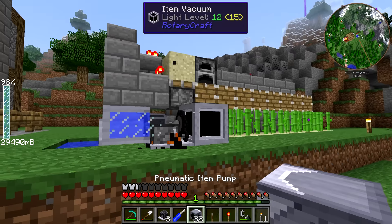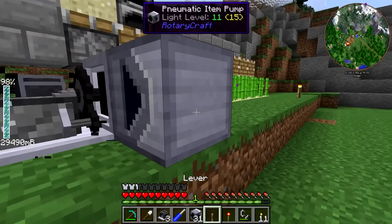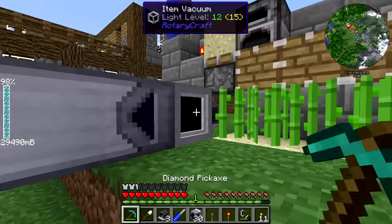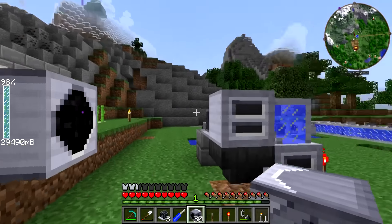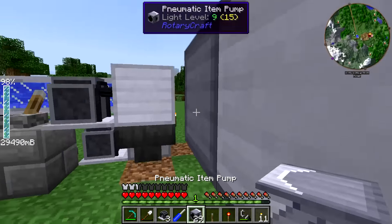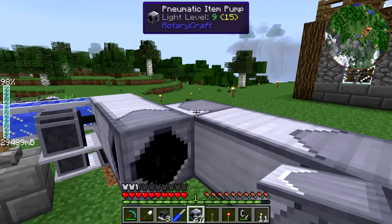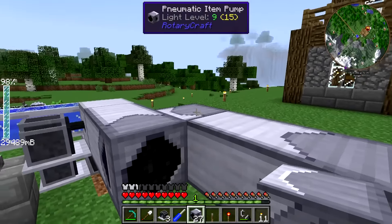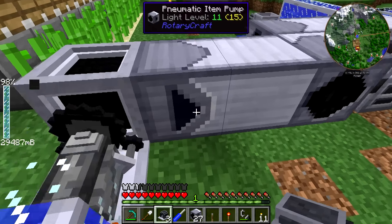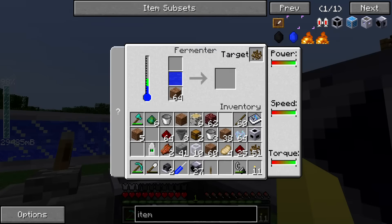We need to start pumping stuff in. We're going to use the pneumatic item pumps - place one like this and flip it around. It has a nice arrow on it. Unfortunately I didn't think to maneuver this so it would go straight in, but we should be able to work around that. Going like this, then continuing to extend it - you can see this does blend together when going in a single direction. You can flip directions as long as they stay in contact. We can power these using a single DC electric engine hooked up anywhere.